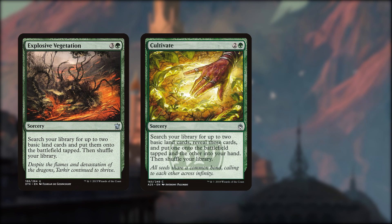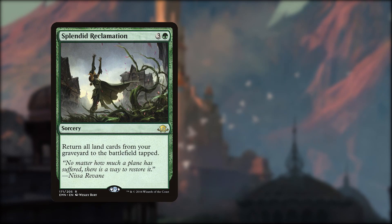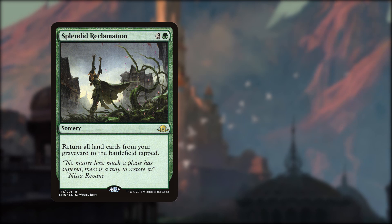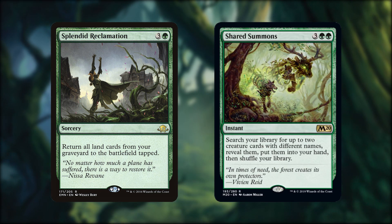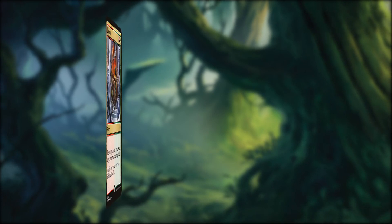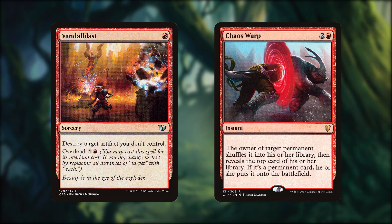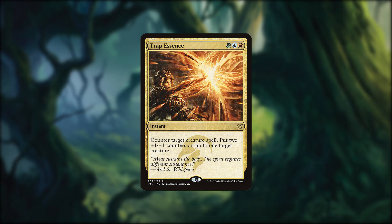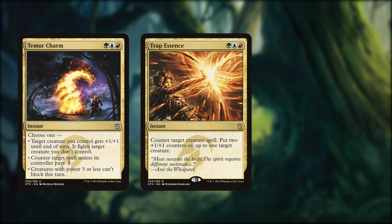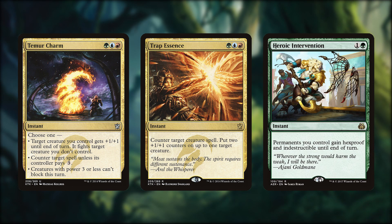Cultivate, Explosive Vegetation, and Animist's Awakening all grab us some lands, whilst Splendid Reclamation brings them all back from the graveyard to the battlefield — more on why that might be needed later. Shared Summons lets us search for any two creatures we need at that point in time. Then it's onto the destruction: Decimate, Blasphemous Act, Vandal Blast, and Chaos Warp should all do the trick in their own ways. Trap Essence brings counterspell and even more plus one plus one counters with it, and Temur Charm is just great versatility, and Heroic Intervention keeps the elemental horde safe for a bit.